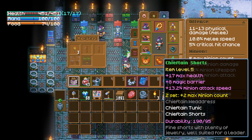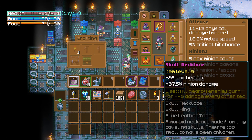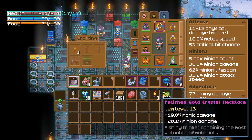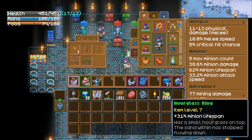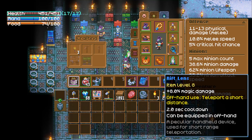First, we'll start off with the Witch Doctor Hat. This item drops off of Shrewman in the dirt biome, and it increases our minion count by one. Next, we've got the Chieftain Tunic and the Chieftain Shorts. Both can be found by killing mobs in the clay caverns, or by killing Gorm. The chest gives an additional minion, and the set bonus — by wearing two pieces of Chieftain armor — will add two more minions.